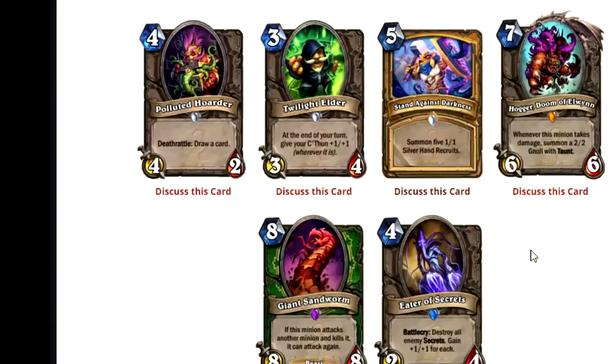Eater of Secrets. I wonder what this is trying to counter. Four mana 2-4, battlecry: destroy all enemy secrets, gain +1/+1 for each. I wonder how that works with Brann Bronzebeard — I assume you would just get the +1/+1, not double the buff. So this is very clearly a Secret Paladin counter.